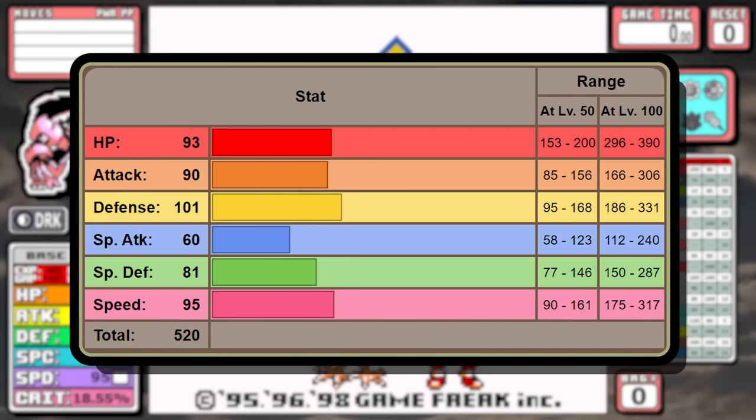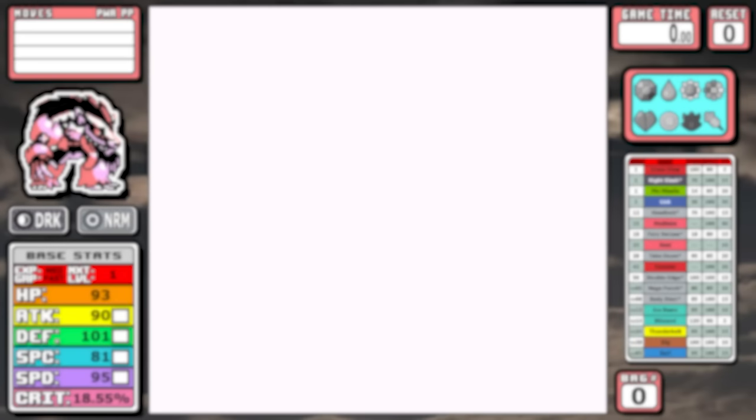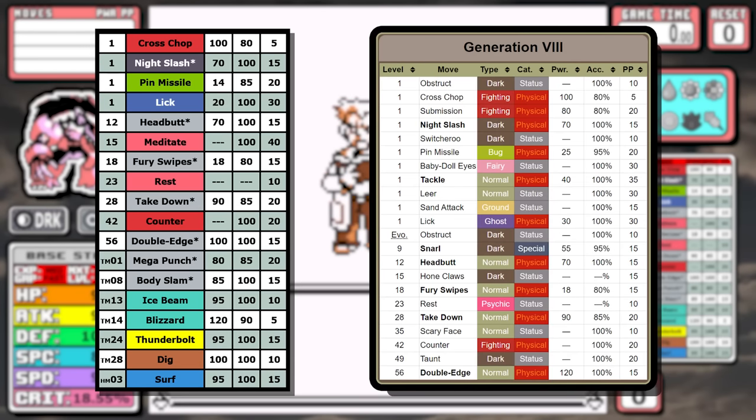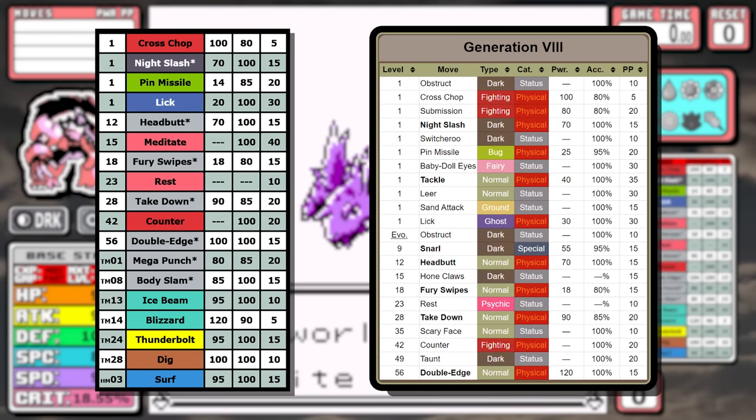As for the stats, we have a really solid base to work with. There's nothing that jumps off the charts but everything is above average. If you're wondering how I pick which stat will be the special stat, I just choose the highest — I call it the Chansey rule. For this run I went with two new moves in Cross Chop and Night Slash, and I'll come back to those later, but I kept everything else vanilla. Things like Pin Missile and Lick round out the starting move pool but they're not really gonna see much use.